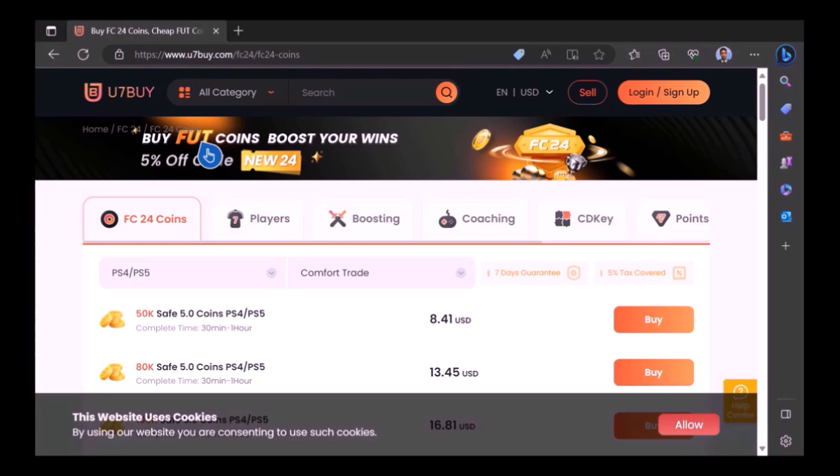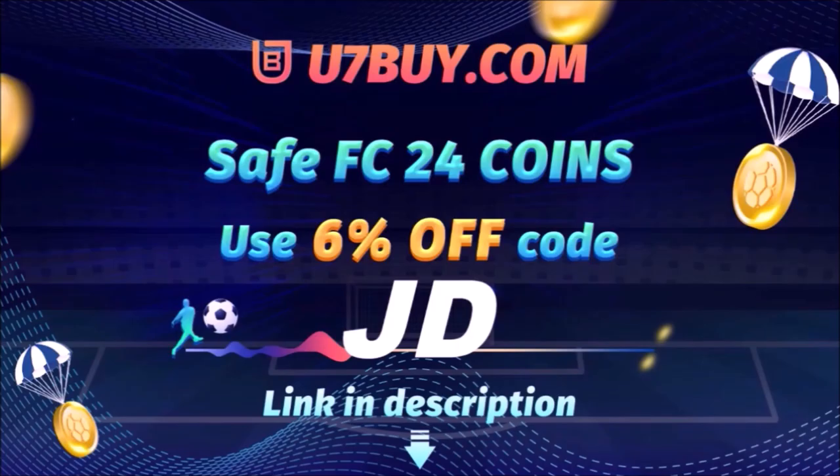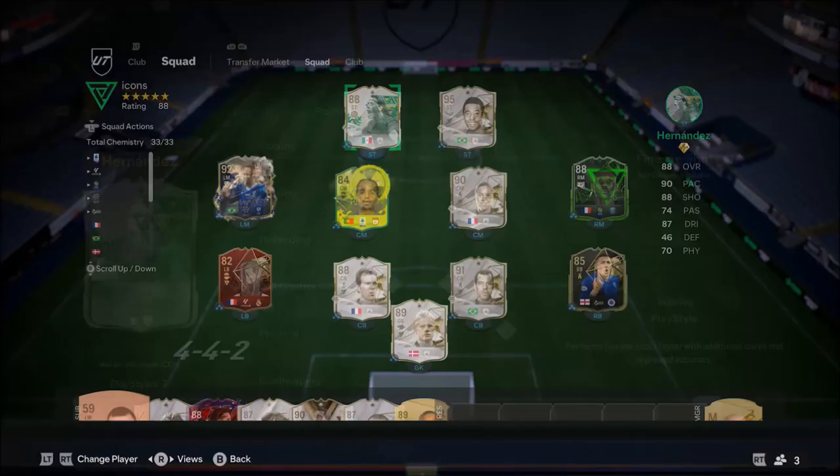Want to use icons and elaborate your experience on FC 24? Check out use7buy — it's the only place JD Gaming ever uses to buy his FC coins. Type in JD for a cheeky 6% off. Link in the description.